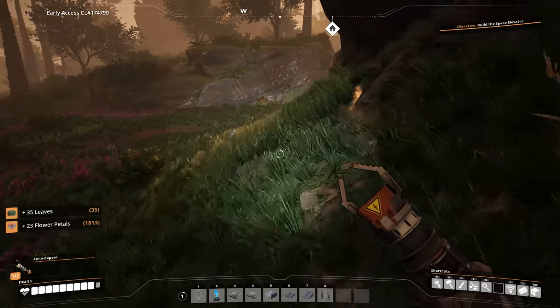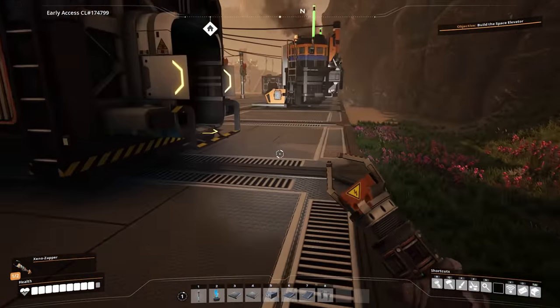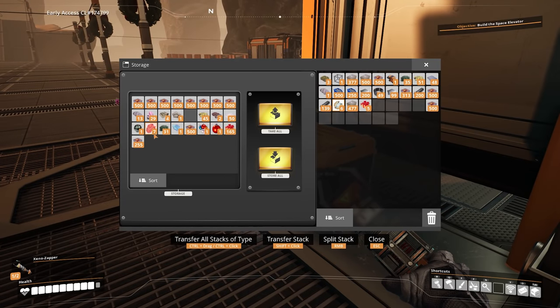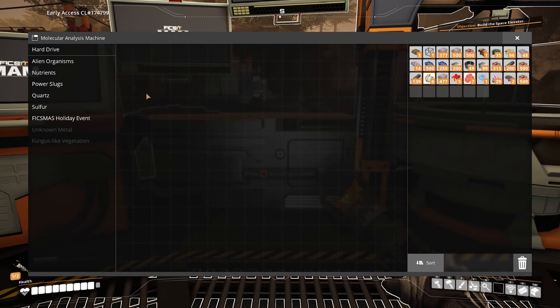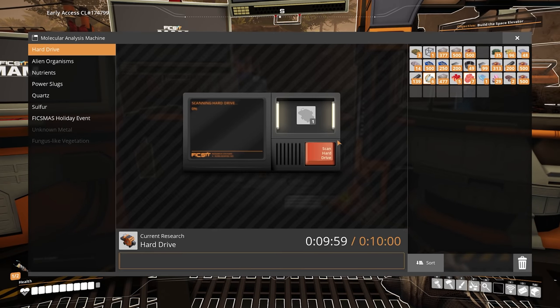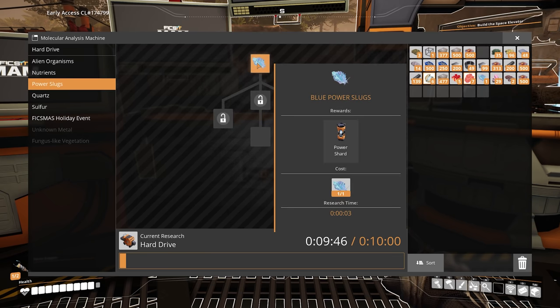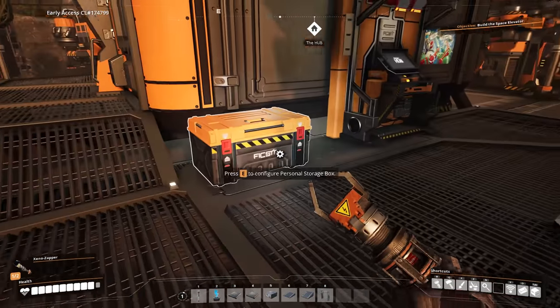Go away, Ada — the AI telling me what to do. So I set up a little research station right over here. I'm just gonna grab a couple of things out of our storage box: the alien stuff, the sulfur, the slug, the quartz, and the guts. This is the MAM — the Molecular Analysis Machine. We can put stuff in here. Oh, that's gonna take ten minutes. I should have done the other stuff first, because a lot of the stuff here, like these slugs, is just three seconds. The hard drive takes ten minutes — that's fine. We'll come back to it once that's done. I'll be able to research stuff and unlock a bunch of stuff that way, which is super useful.